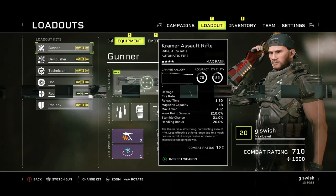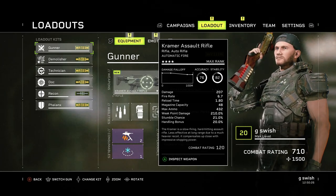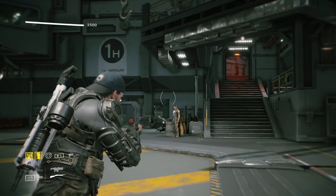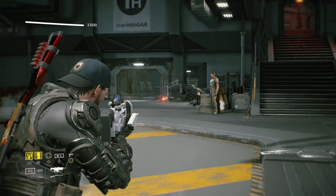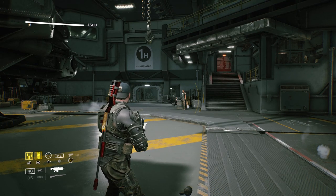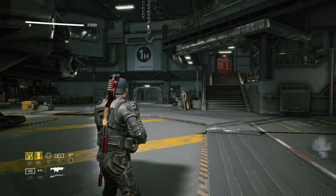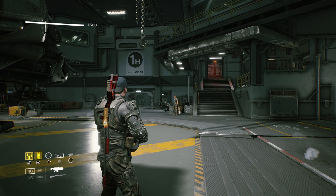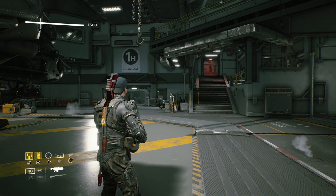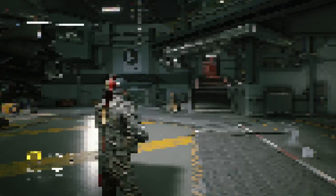That's the most complicated bit. On a normal weapon such as the Kramer, the reload time is 1.80 — I believe it references seconds. So if I'm taking shots and then reloading, it's going to take roughly 1.8 seconds to fully reload. The main thing to remember is you want reload time as low as possible, meaning you can keep shooting and be back in the game. The higher the reload time, the longer the downtime between shots. So in general: low good, high pretty much bad.